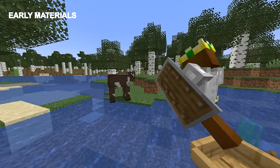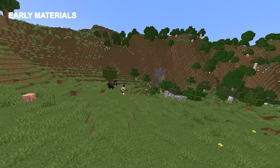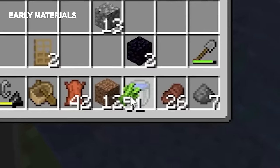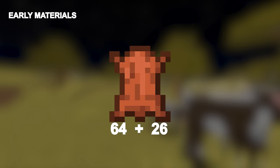Next, we need three things: leather, sugarcane, and food. The fastest way is just to kill the naturally generating cows, horses, donkeys, and mules, and pick up as much sugarcane as possible. Plains biomes are the best for this, and we'll scour them until we have around 90 leather.